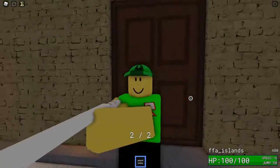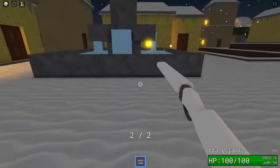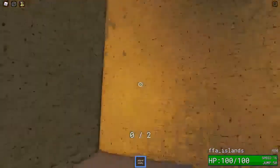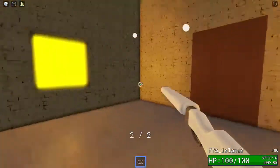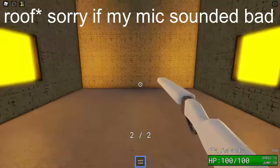I'll show you a glitch now. There is a glitch with the airpod shoddy — if you aim your camera like this toward the door of a building on ffa_islands, you will actually go through the door and end up inside the building. It's a weird glitch, and it's kind of good if you just want to camp.